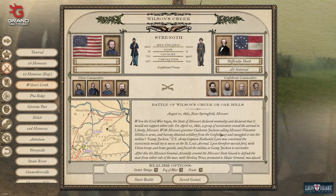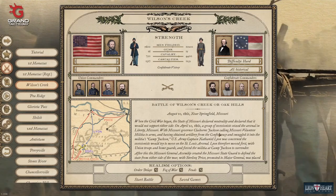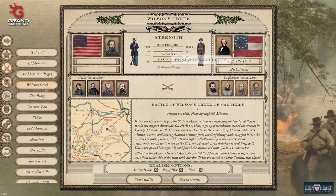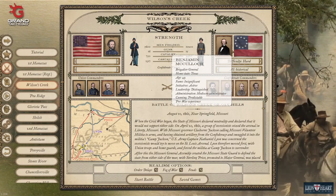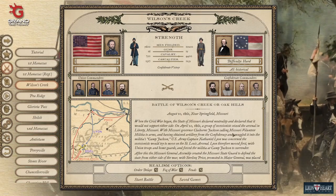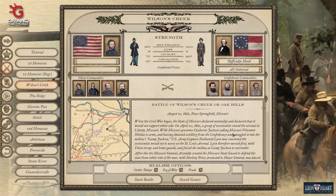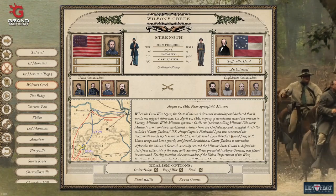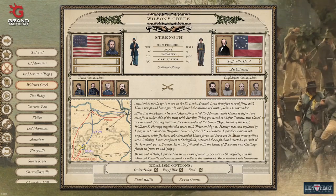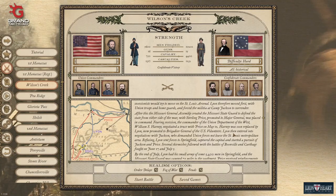Before we get started, I want to direct your attention to a couple of other YouTubers. Worms and Warriors is doing the Confederate playthrough of the historic battles — he's a really good player and really entertaining to watch. Grumpy Grumpa Gaming has already finished his 1862 Union campaign; that was a pretty quick series and he's very entertaining too. So sit back, relax, and enjoy my attempt at the Union Battle of Wilson's Creek.